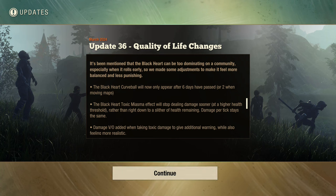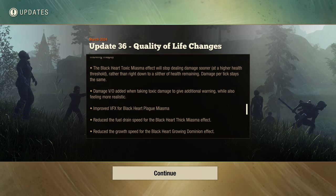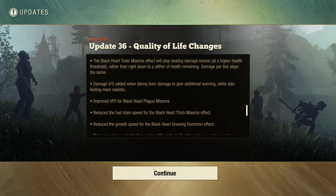It's been mentioned that the black heart can be too dominating on the community, especially when it appears early. So they made adjustments to make it feel more balanced and less punishing. The black heart curveball will now only appear after six days have passed. Bro, I'm not a big streamer but — were you guys watching my stream? Because I was frustrated dealing with a plague heart on like day one of my community.